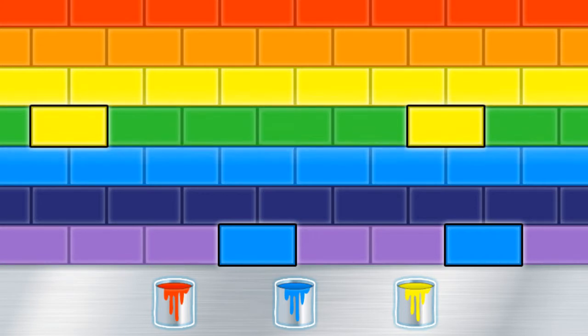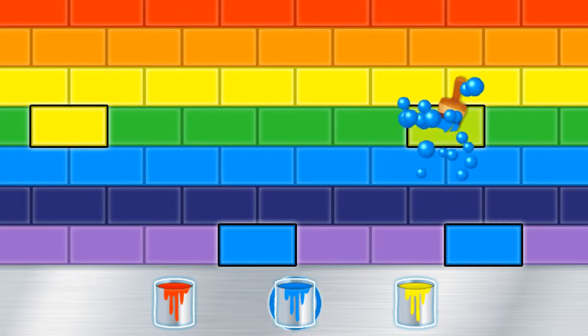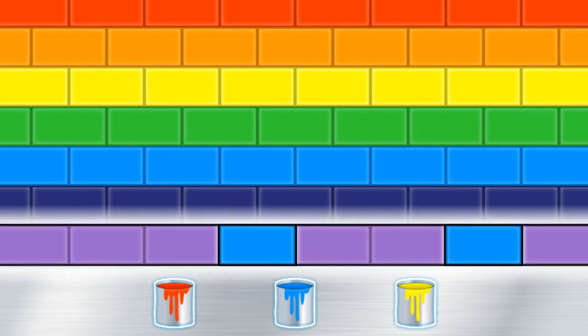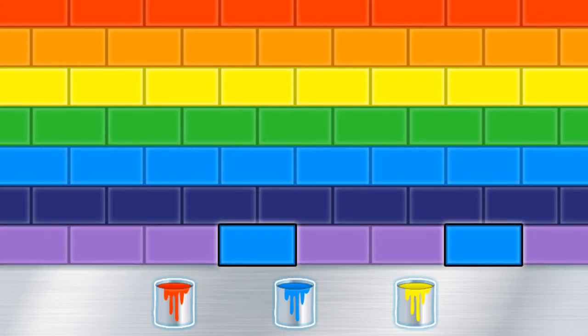Great! Now let's fix the green lane! What color mixes with yellow to make green? Blue! Nice job! Mixing blue and yellow makes green! Now let's fix the violet lane! What color mixes with blue to make violet? Red! Tire-rific! Mixing red and blue makes violet!